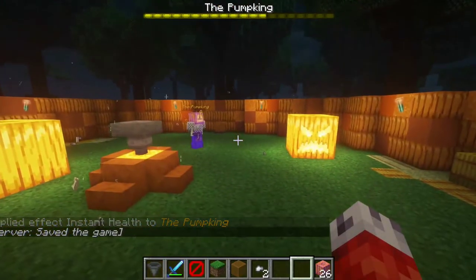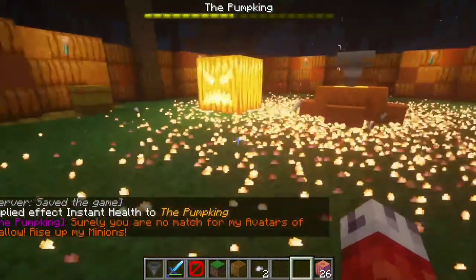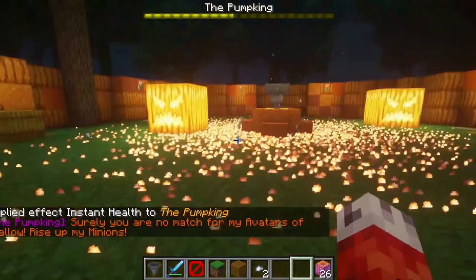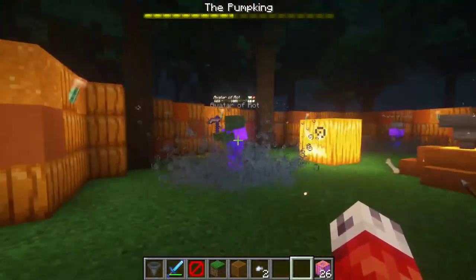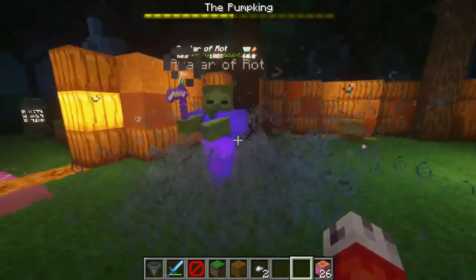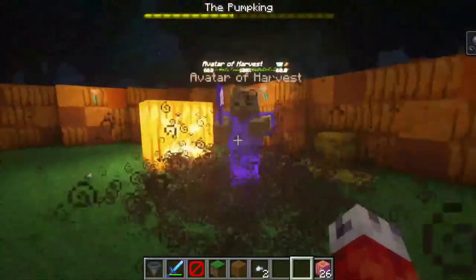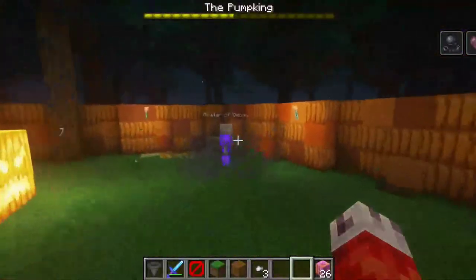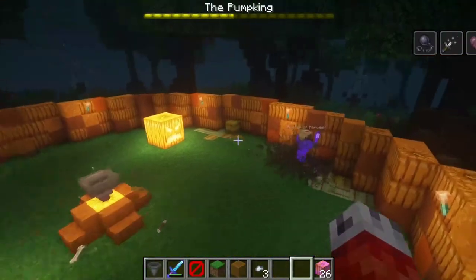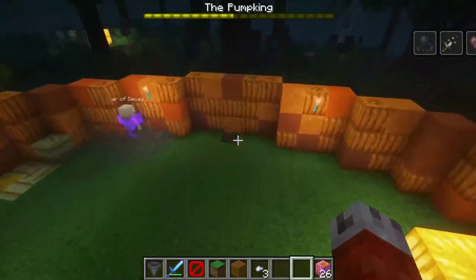Let me show you the half health phase in action. As I bring the pumpkin down to 250 health manually, the particle effect plays, he yells in the chat, and then after four seconds and the particle effect completes, he is teleported up into the barrier and is safe. We now see the avatar of rot, the avatar of decay, and the avatar of harvest have all spawned around the arena. When the player gets too close to each of them, they'll receive different potion effects: slowness around the avatar of rot, wither around the avatar of harvest, and weakness around the avatar of decay.